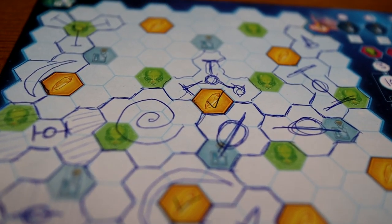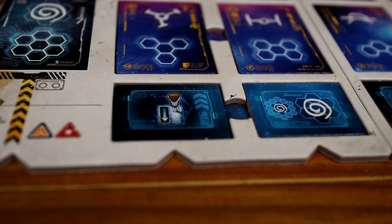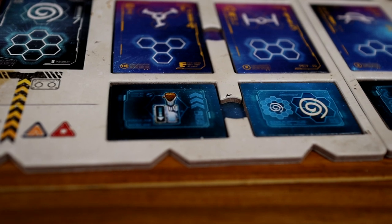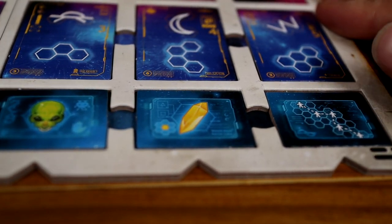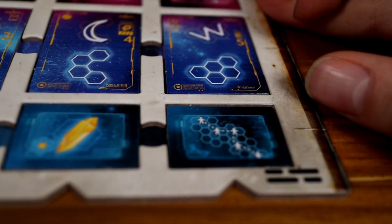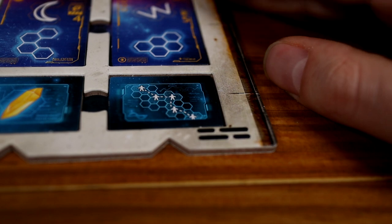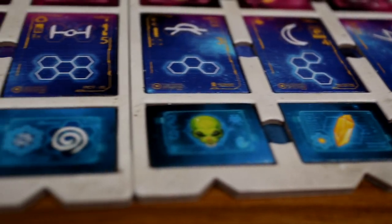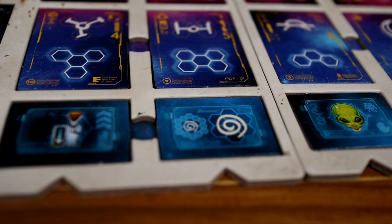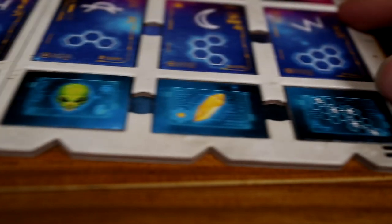Players determine their points by counting the number of alien spaces in your grid that are covered by the required shape. You count the number of upgrade spaces that were covered by the required shape. You count the number of treasure spaces on your grid that have at least one adjacent space covered by the required shape. For the cluster objective, you count the number of times the required shape appears in your biggest cluster of that same shape. Then you score for the black holes — you count the number of times the required shape covers at least one space adjacent to a black hole.